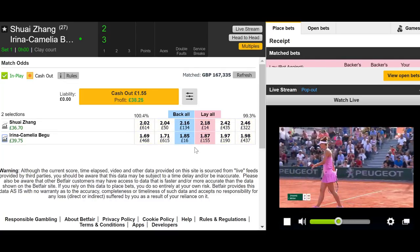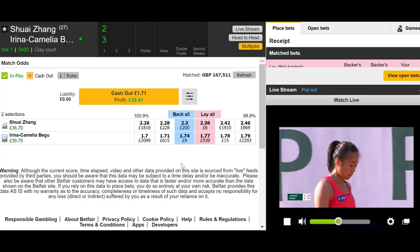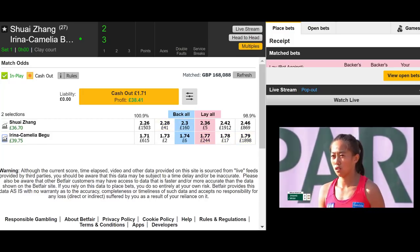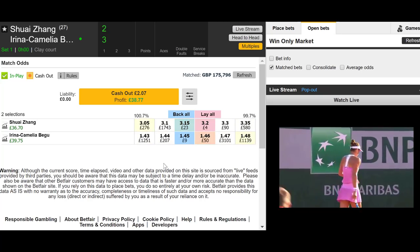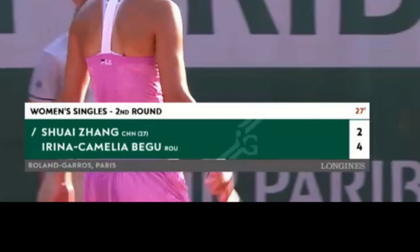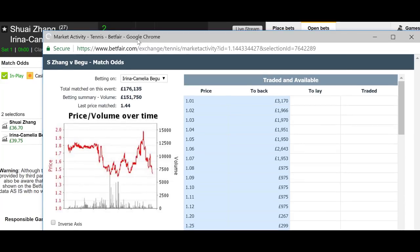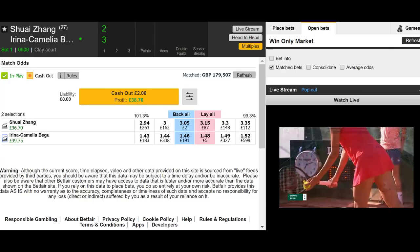Now it doesn't even matter whether Zhang goes on to win the game. We've locked in the profit. Just to show you — in the end, Begu did actually win the game after a pretty lengthy game. But we still made a profit from the fact that she was under pressure in her service game. We got enough of a price rise. Begu still won the game, so we could repeat that same trade on Begu again when she serves next time. It's just part and parcel of tennis trading.